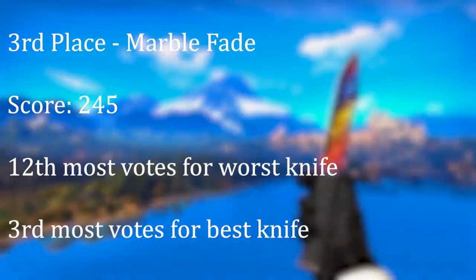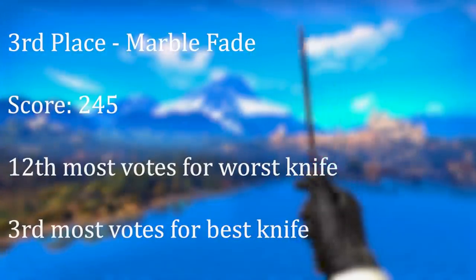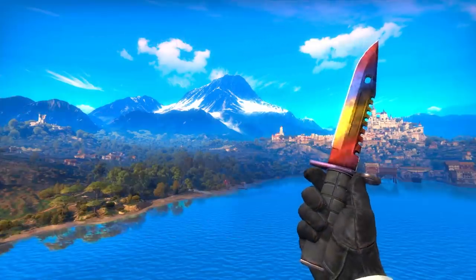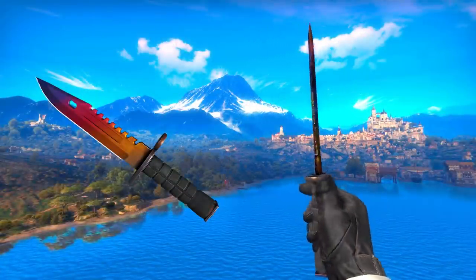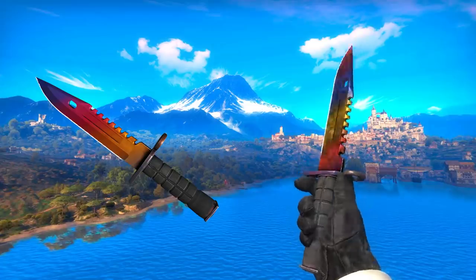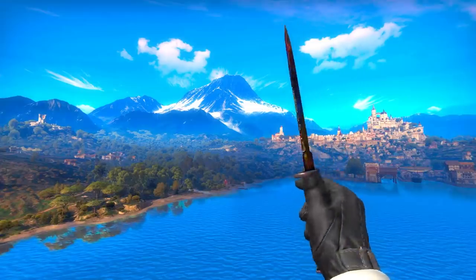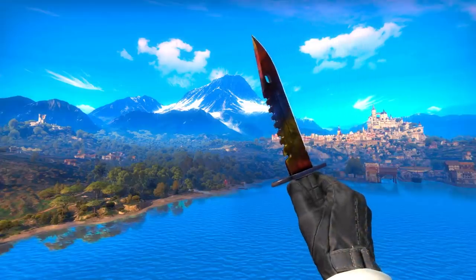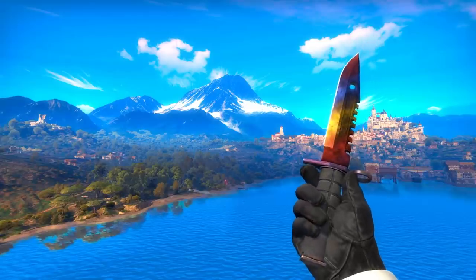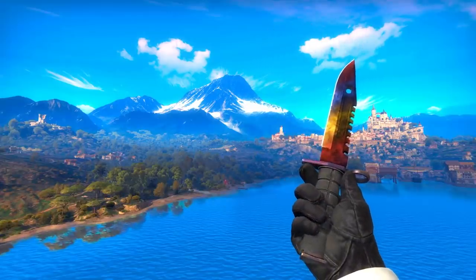3rd spot is the Fade's younger, better-looking cousin — the Marble Fade. Brighter, more colorful and with more interesting patterns, including outright famous stuff like the Fire and Ice. This was able to fight its way above the original Fade. I think 5 years ago we would have gotten different results, but these days it's the Marble Fade that's winning out.